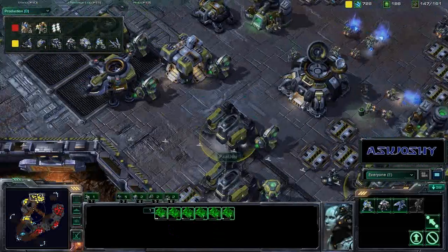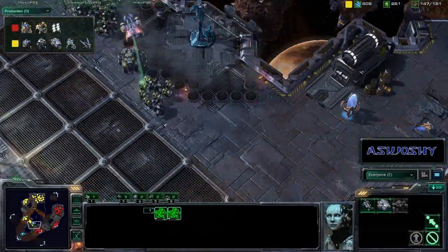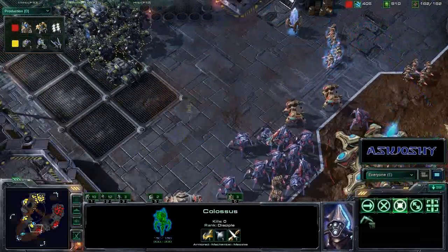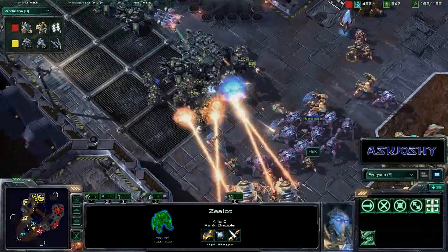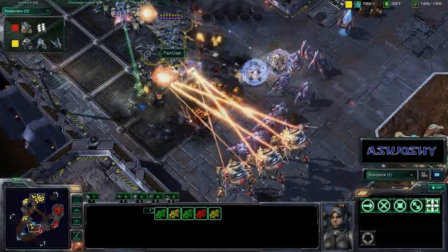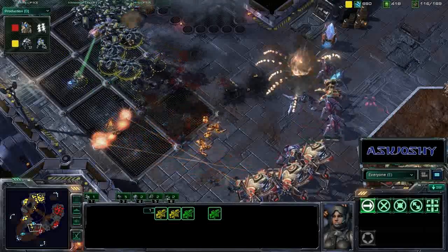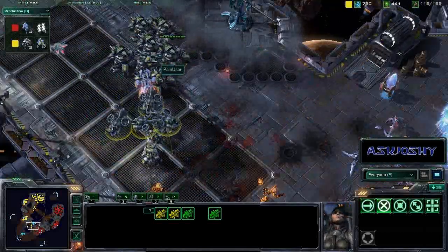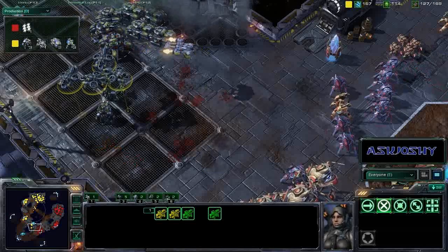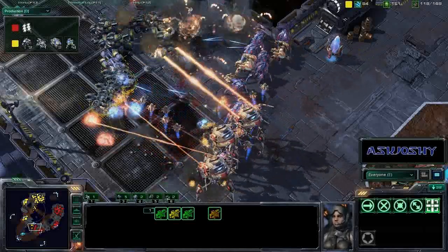Six operating barracks, only one with a reactor, two operating factories, and two operating starports. Pain User is starting to move at the bottom. Huck has a good concave set up — he did get Zealot Charge, but does not have Blink yet. The Colossi engage from afar. There are still five banshees shooting away at these stalkers. I'm not sure there are enough of them to kill off the banshees, especially with the tank line so close. The tank line does unsieges — is he going to move forward or retreat?